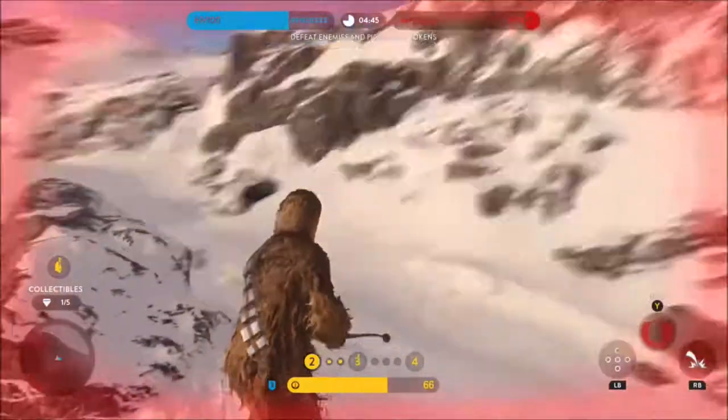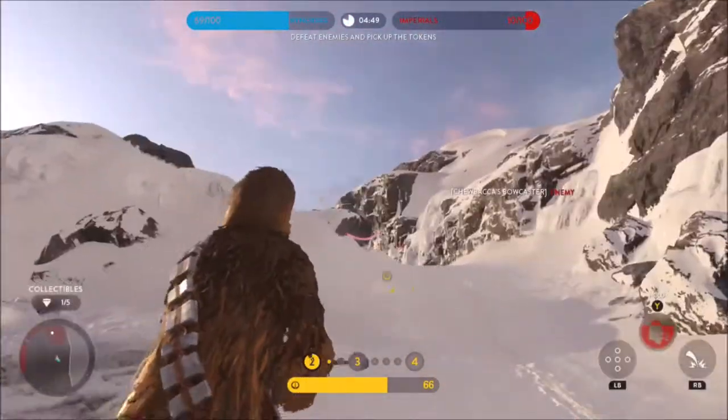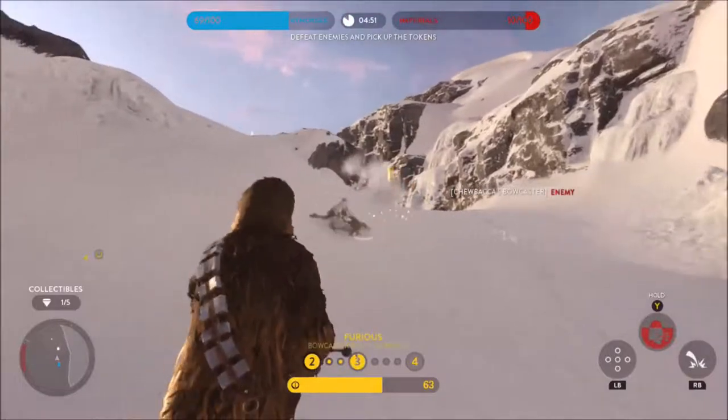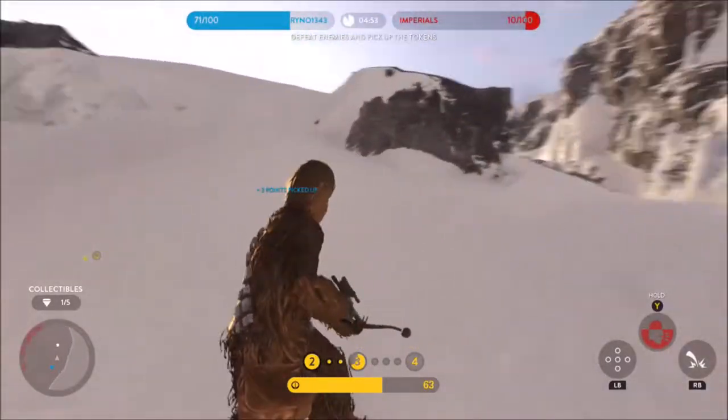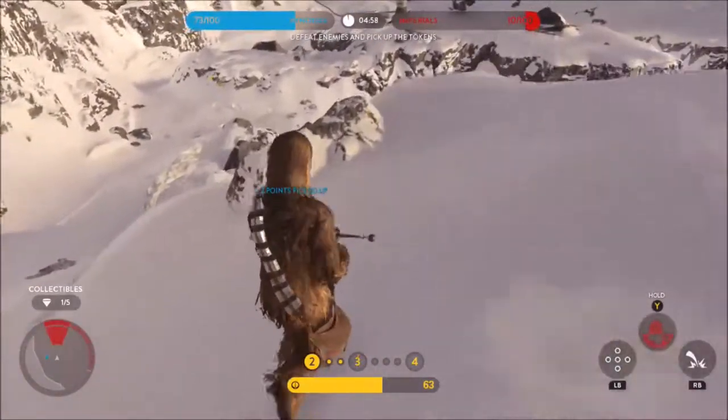Chewbacca's passive trait is called Furious Firing and is tied directly to his iconic weapon. For each trait level, he will shoot one extra bolt for a total of four explosive bolts. Combine this trait with his first ability, Multi-Bolts, to total eight destructive bolts per shot.